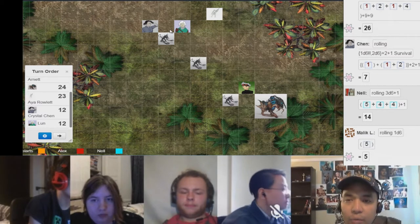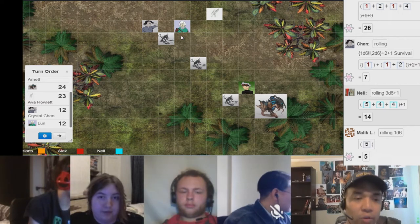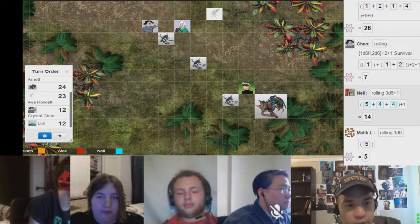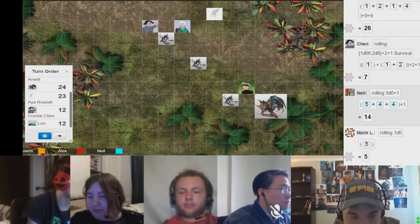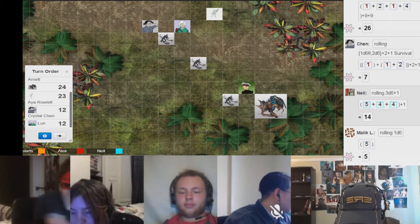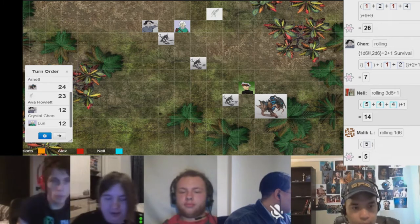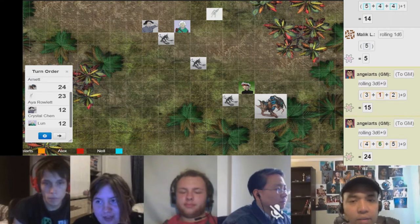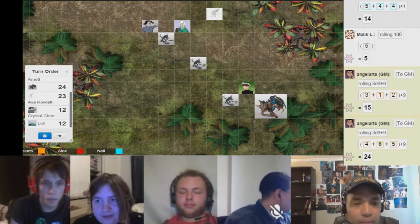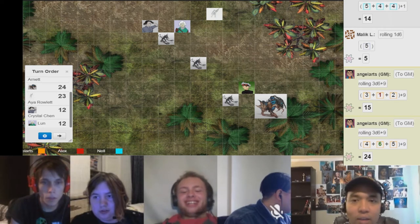This Pyjack will try to attack Lun, because Lun seems to be the most threatening. And this one will attack Darren. So these are both brawls — against your brawling defense, or melee defense if you don't have a brawling defense. What is your brawling defense, Darren? Eleven. Melee is twenty, though. That'll be a hit.